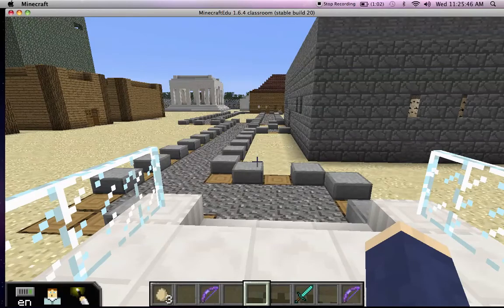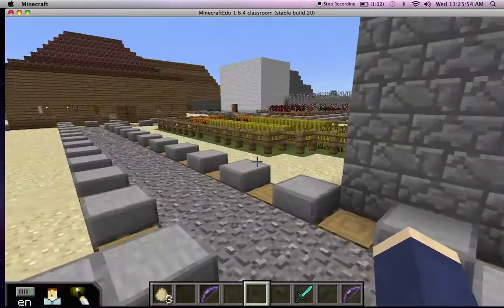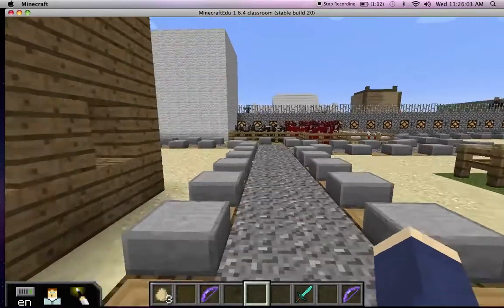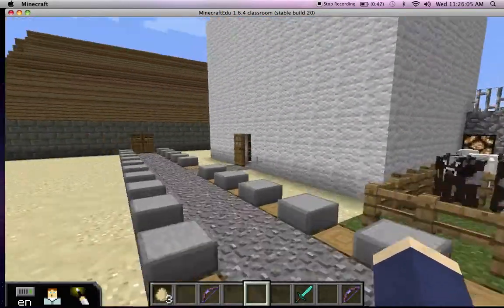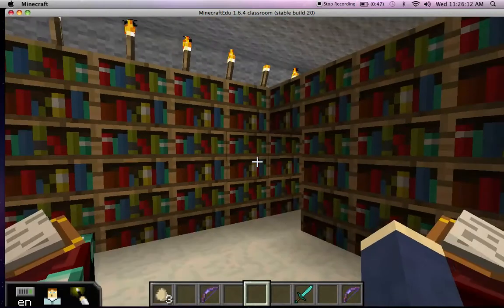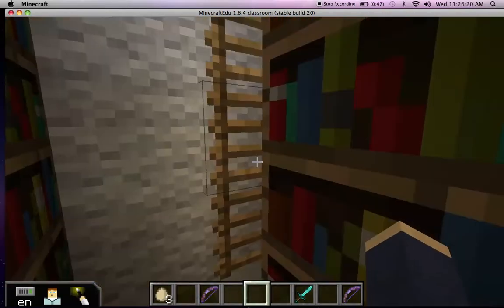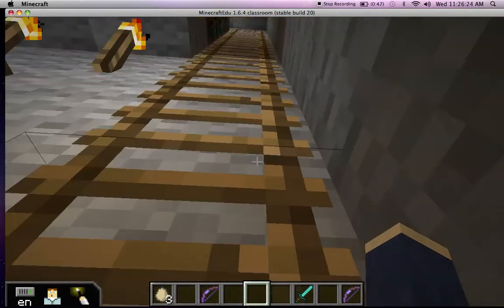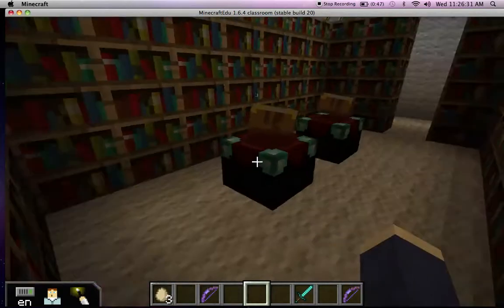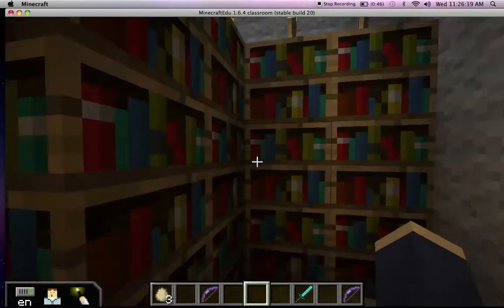Greg, do you want to start us off? Yes. So we're going to go to the library where most of the boys went to study for school. Girls did not go to libraries because they did not go to school — they went and helped their mother with cooking. So this is the library. This is where you would read. These are the stairs to lead to the second level of the library. Another small area where you could read. This was built by Greg.